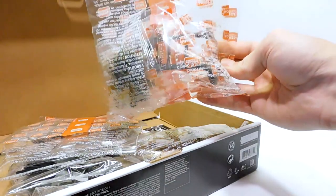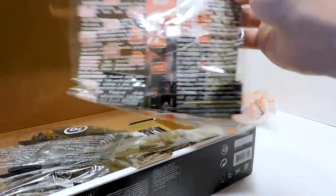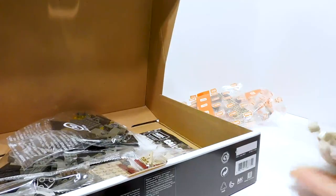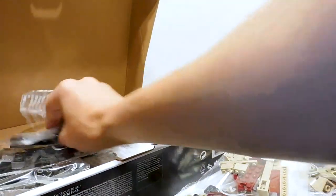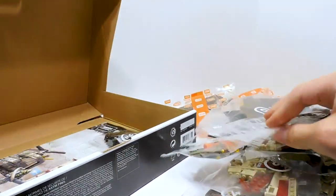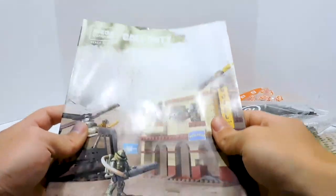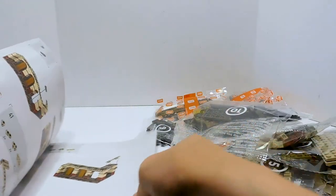We have one unnumbered bag here with all the figures and other special parts, and two more unnumbered bags with more special parts. Then we have ten numbered bags in here total. These are some big instructions — a size we don't see often for Mega. They kind of went all out for this set; they printed the background and the instructions really nicely.